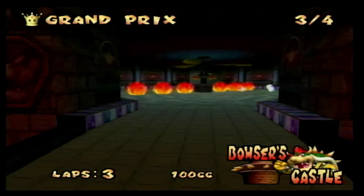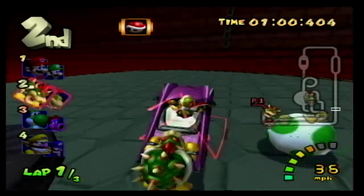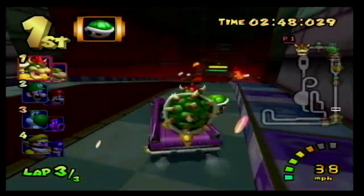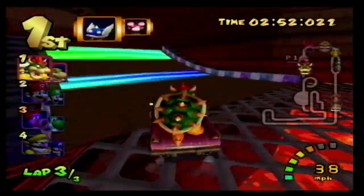At number 2 we have Bowser's Castle, a really good course with many unique elements such as Bowser's statue that moves around and shoots fireballs at you, and a room where fire spins on the floor. There are even swamps to dodge at the start. Overall this is an amazing track and also likely gave inspiration to Bowser's Castle on Mario Kart Wii and Mario Kart 8.